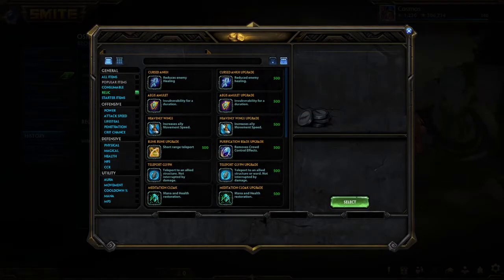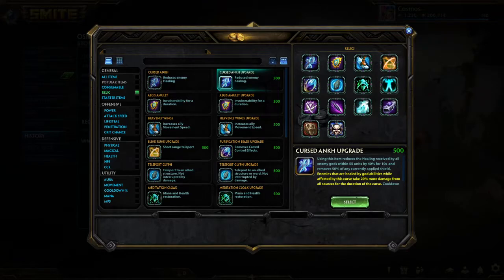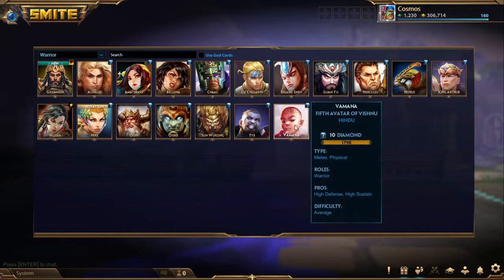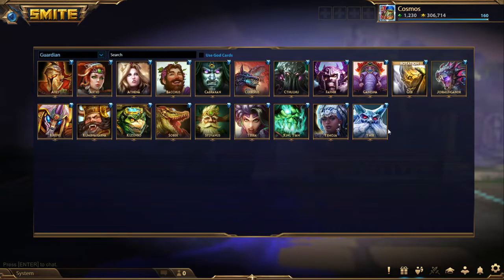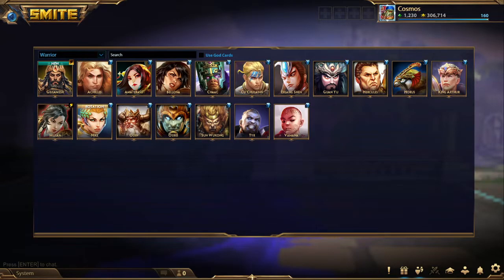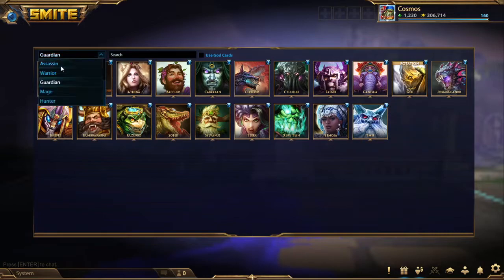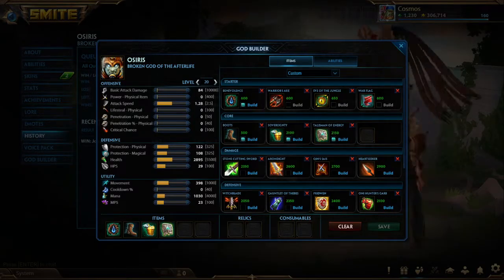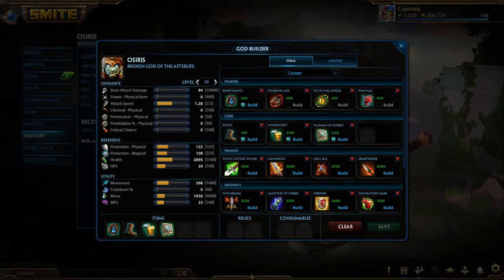Other notable relic mentions depending on what the enemy team's got: Ankh — if they have heavy healing that they can't help but do to themselves, like AMC whose hives are going to proc the Ankh every single time, or Ama whose 1 always heals, or Vamana who is patient zero for getting Ankh against. But it can be bait to get Ankh against Yemoja and Guan Yu notably, because those characters can pick and choose pretty well when they heal — you cast it and they just never heal, which feels terrible. You have to do a little bit of thinking with when you pick up the Ankh. It's very effective versus gods that can't help but heal themselves: Baron, Vamana, Hercules — that type.